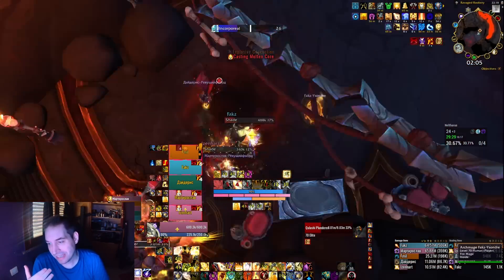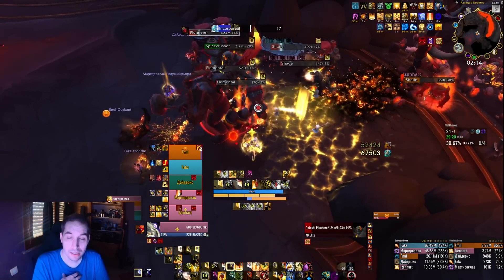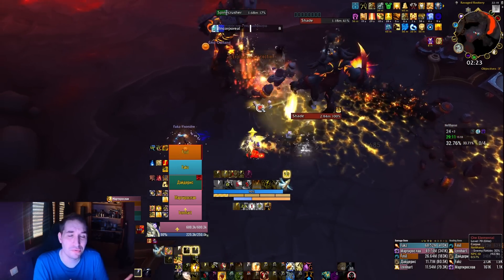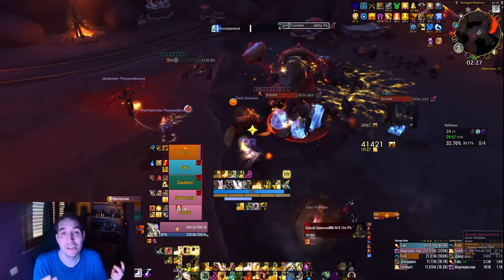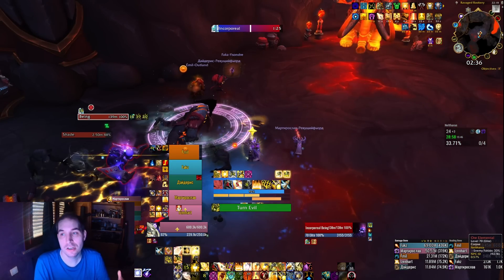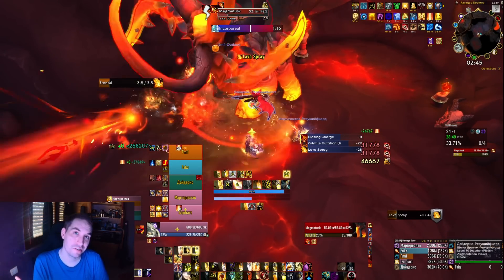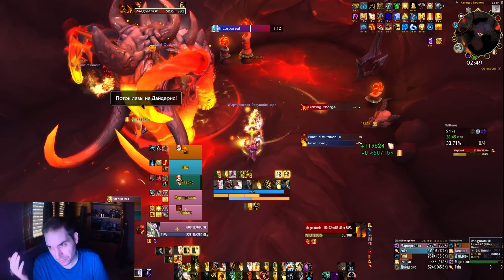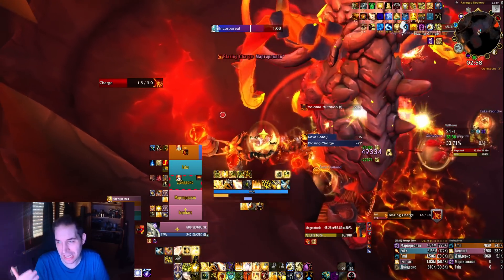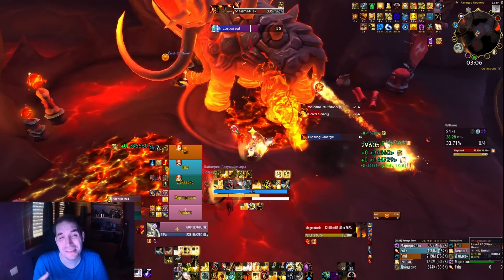Lastly for WeakAuras, there's Targeted Spells. It simply puts a cast time with the ability icon showing up if it's targeting you. This becomes more relevant at higher key levels - a random earth bolt not interrupted in a +17 hits for 70k, but in a +24 two earth bolts targeting you gets you killed. Double hits cast simultaneously toward you are usually the most deadly. So this helps you realize what's coming your way. These are the WeakAuras I think could help you most in Mythic Plus.